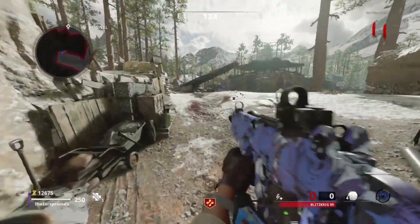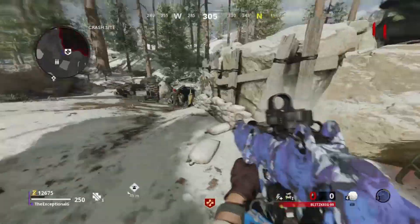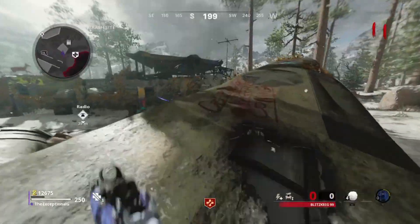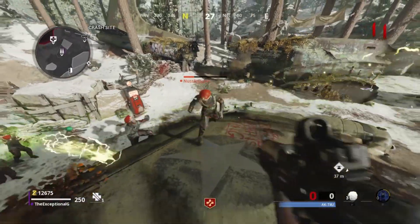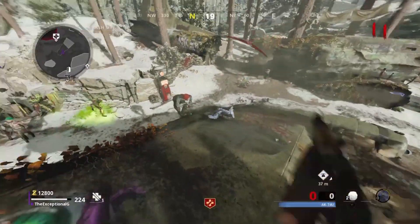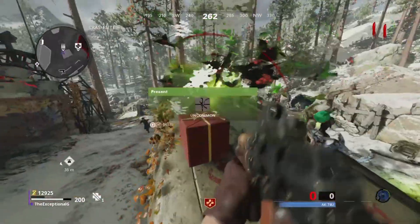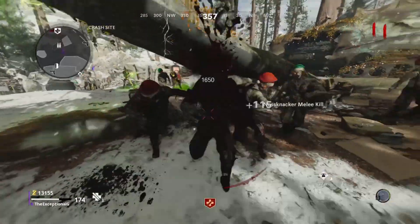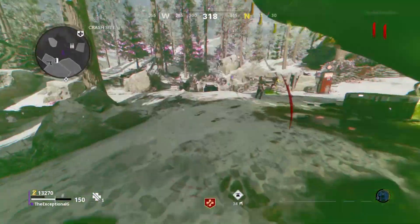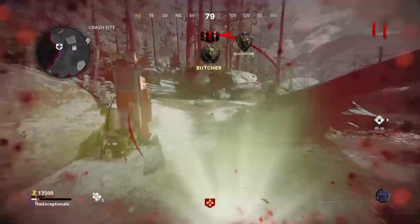Pack-a-Punch ammo mods from Call of Duty Zombies have been in a few games now and Cold War is no exception to that. You get to pick between four different elemental effects to add to your weapon, and each of them brings their own unique ability to the table. In this video I'm going to be doing a guide and answering the question of which the best elemental ammo mod is.